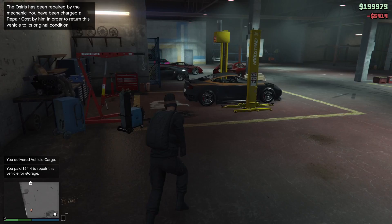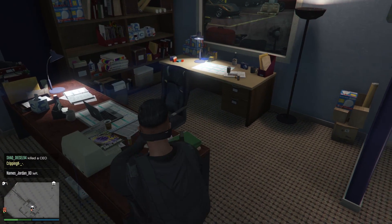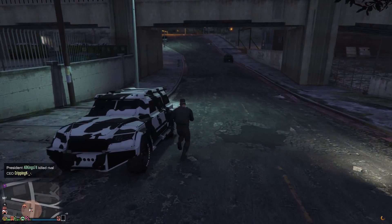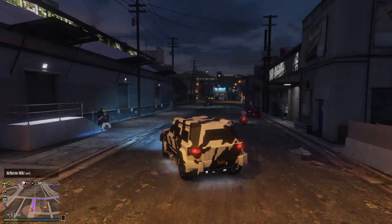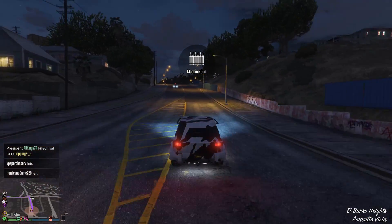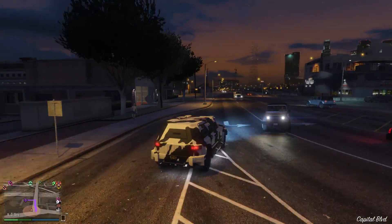Rockstar recently released nightclubs, which are great — you don't need to do much and you'll be making good money and RP. I recommend going into sessions that aren't too packed and going for business battle missions, which happen every 15 minutes or so. After you collect products and send them to your nightclub, you'll stock up on cargo to sell later. Also be on the lookout for double money and RP events — Rockstar releases 50% more cargo and discount events that are great opportunities.